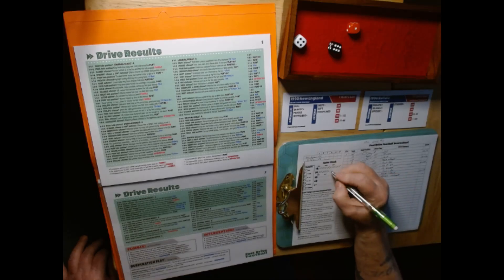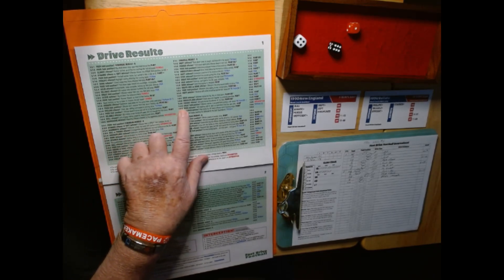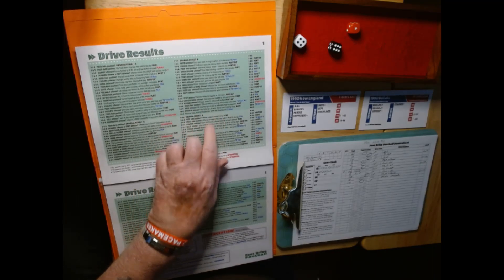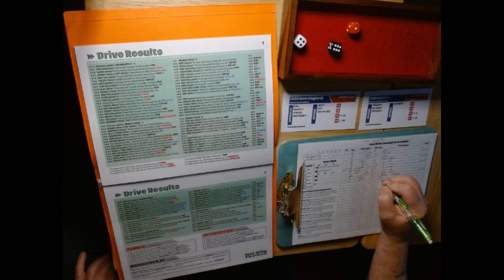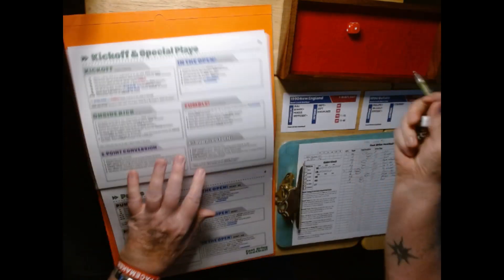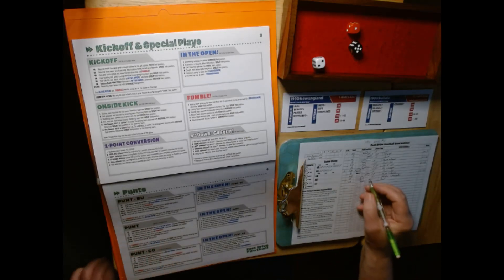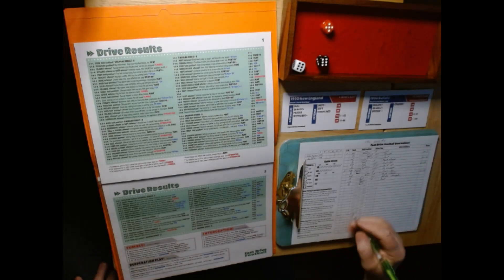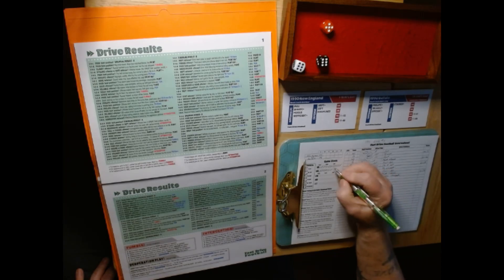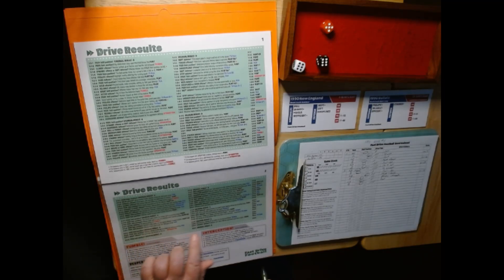New England taking over with average field position. Another short drive — 1-4-6. Poor field position? No. Great field position? No. It's a punt. Not prior to 87, so this is a punt. Result: 50-52. Receiving team takes over with average field position — Buffalo.